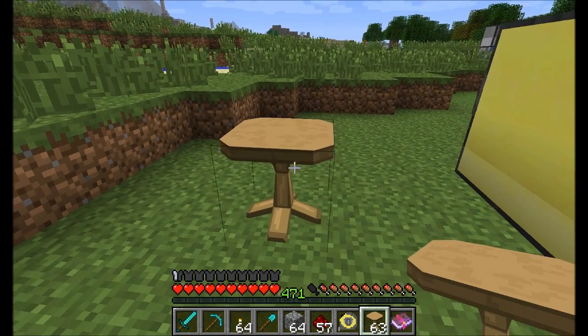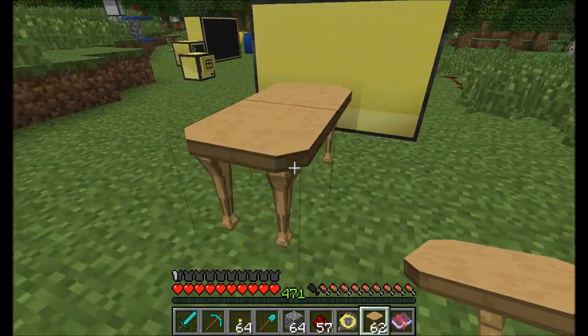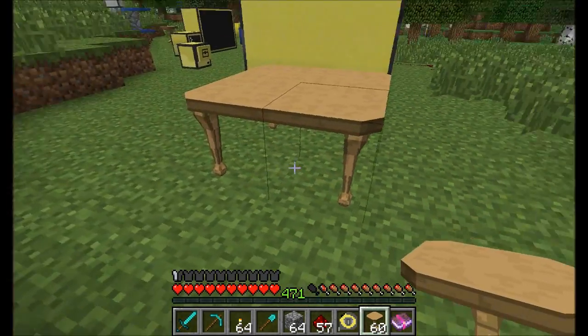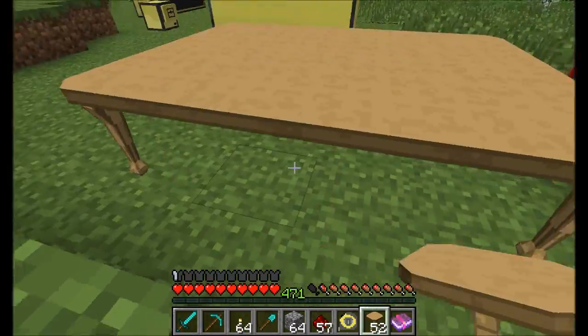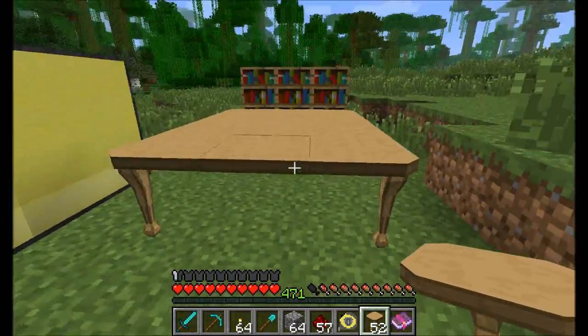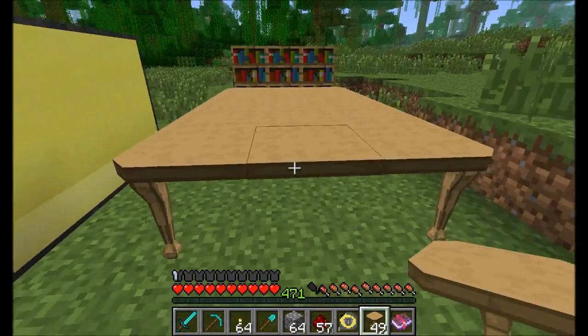The really cool part about tables is that you can place them next to each other and the legs of the table will automatically adjust to fit the size of the table you're making. I've made some pretty big tables just testing and playing with this mod and it looks really nice. So you can make some nice looking large tables and put all kinds of cool stuff on them.